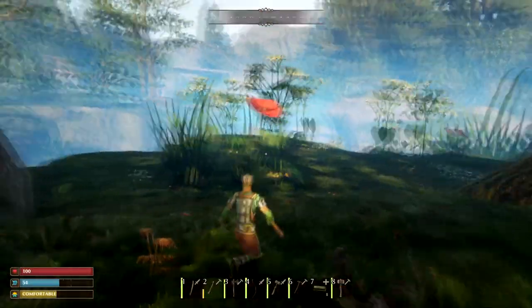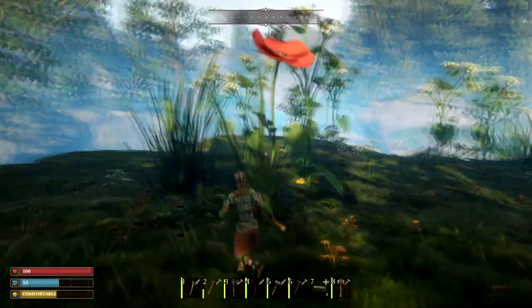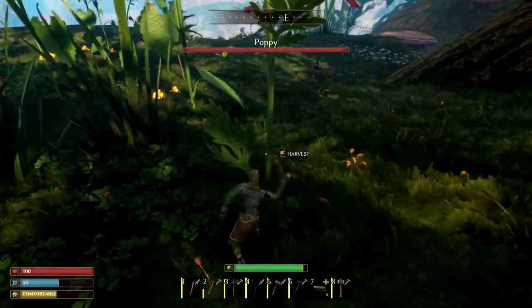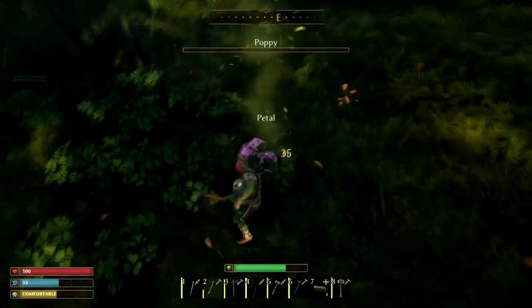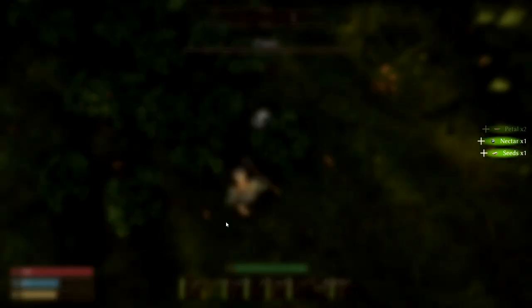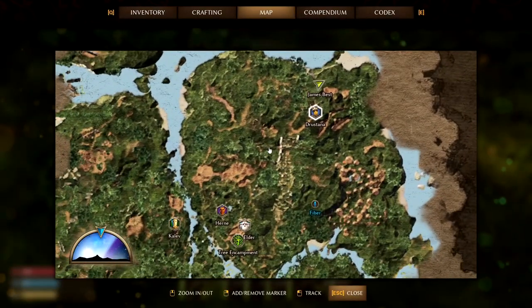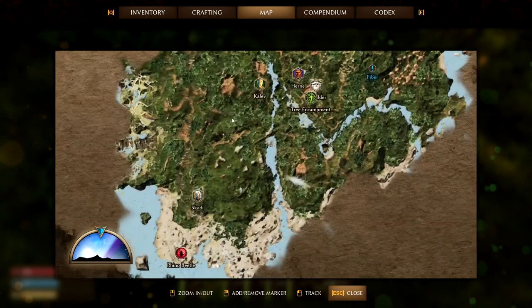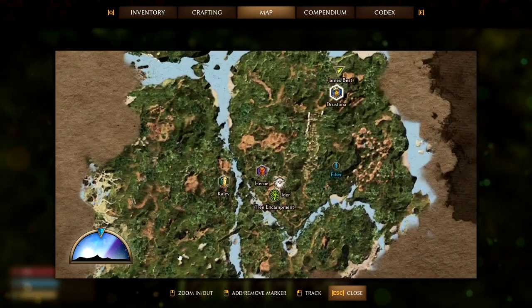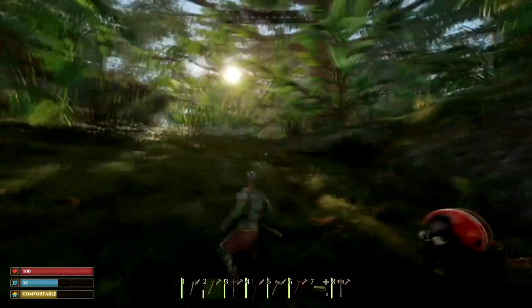You're looking for these red flowers — they're the ones that give you the nectar. You've got to knock it down with the crude axe. Once you knock it down it'll give you the nectar. These poppies can be found almost anywhere. I find a lot around here, and I've seen some over here too, so just keep an eye out for them.